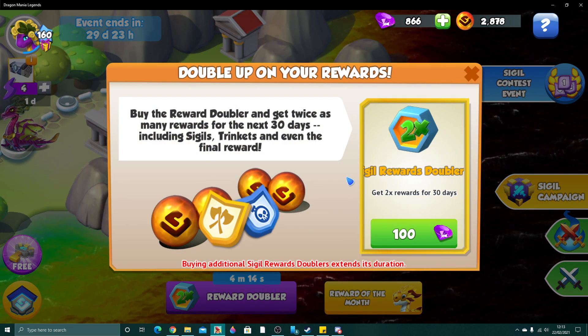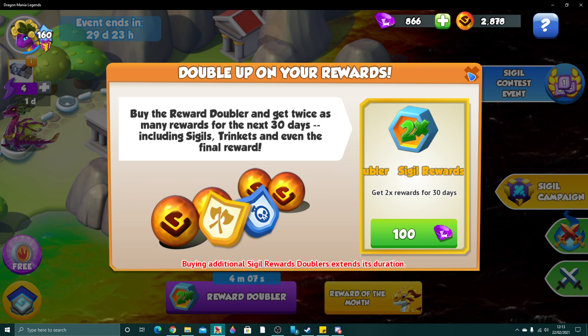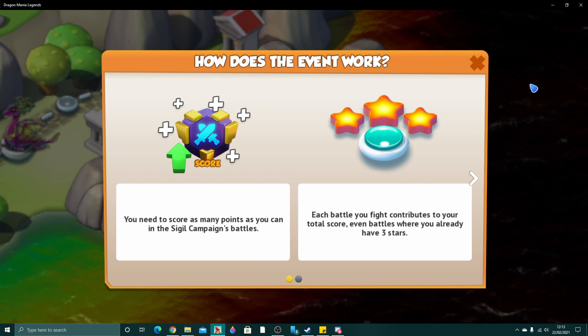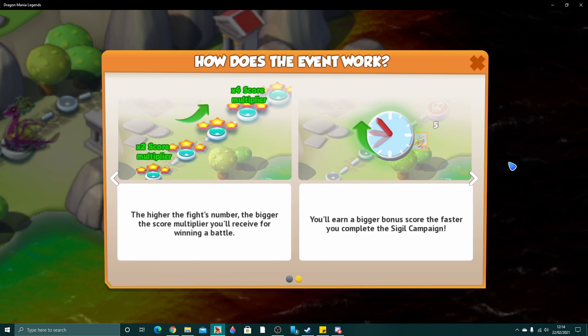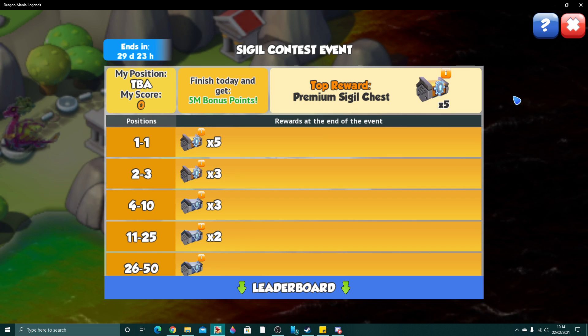I recommend buying the Sigil Doubler, but it looks like it's counting down to 4 minutes, so I'll do that in a second. The other big thing is the new Sigil Contest event. How does it work? You need to score as many points as you can in the Sigil Campaign's battles. Each battle contributes to your total score, even battles where you already have 3 stars. The higher the fight's number, the bigger the score multiplier, and you earn a bigger bonus score the faster you complete the Sigil Campaign.